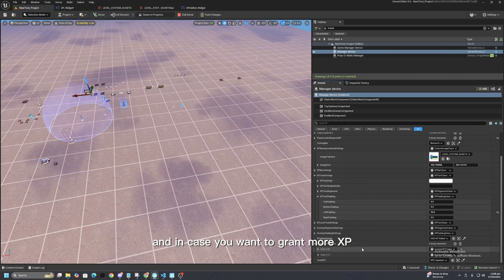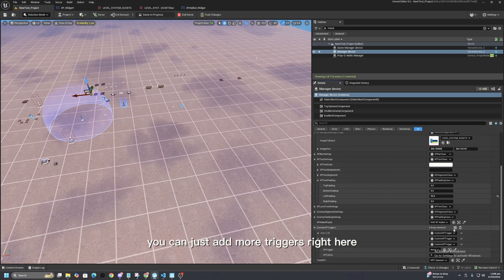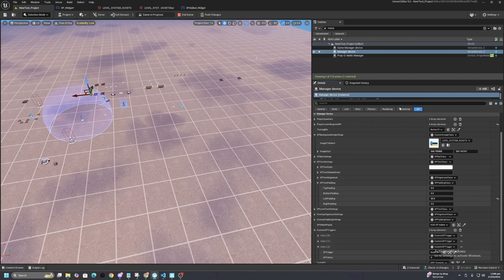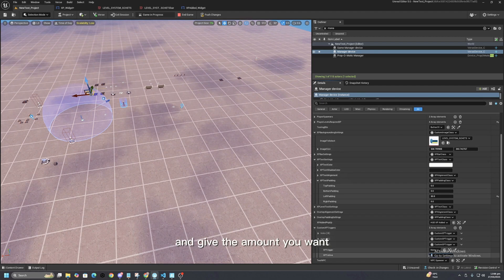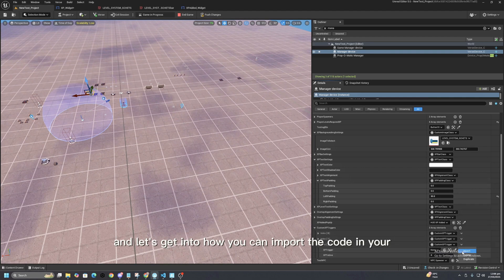In case you want to grant more XP using triggers, you can just add more triggers here, give the amount you want, and it should be easy to do as well.